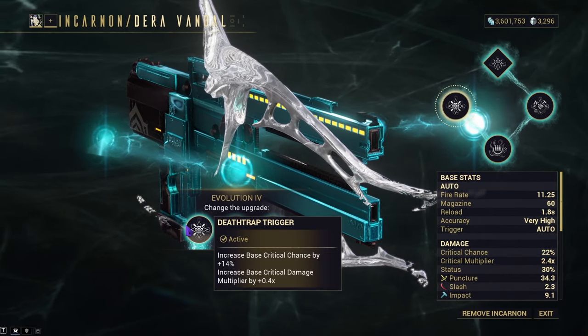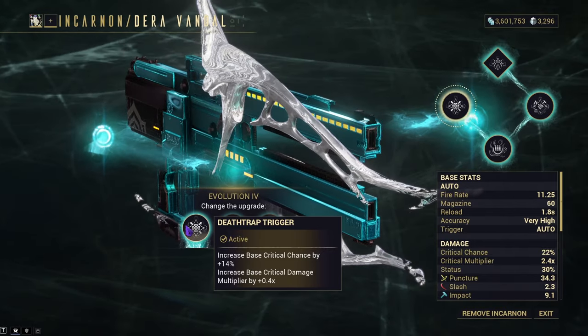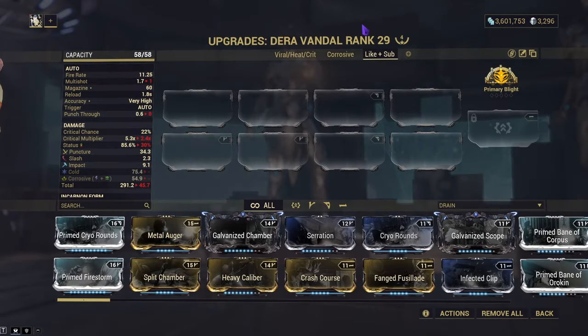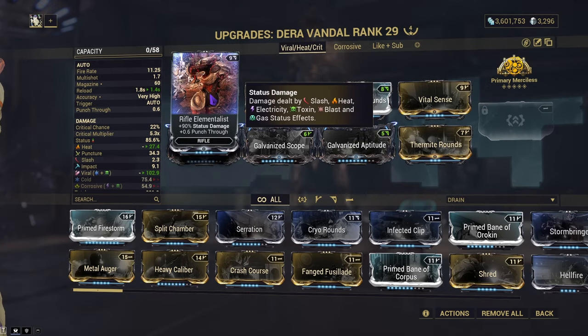We'll go with Death Trap Trigger for more crit chance and a crit damage multiplier increase, because the weapon overall just needs Vital Sense for a ton of crit damage. Now let's cover the builds. I've made two: a Viral Heat crit build and a Corrosive Cold crit build. This weapon is mainly a puncture weapon, so Corrosive works quite well since puncture does well against armored enemies. Cold is there because Primary Frostbite is a thing.